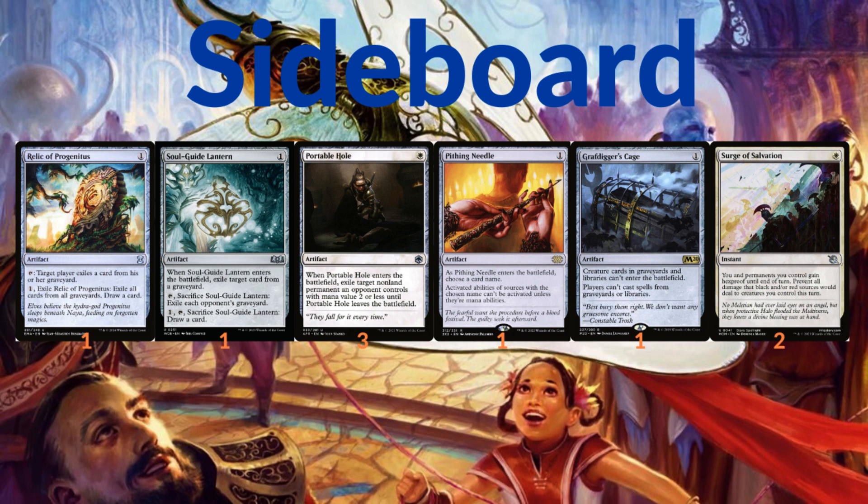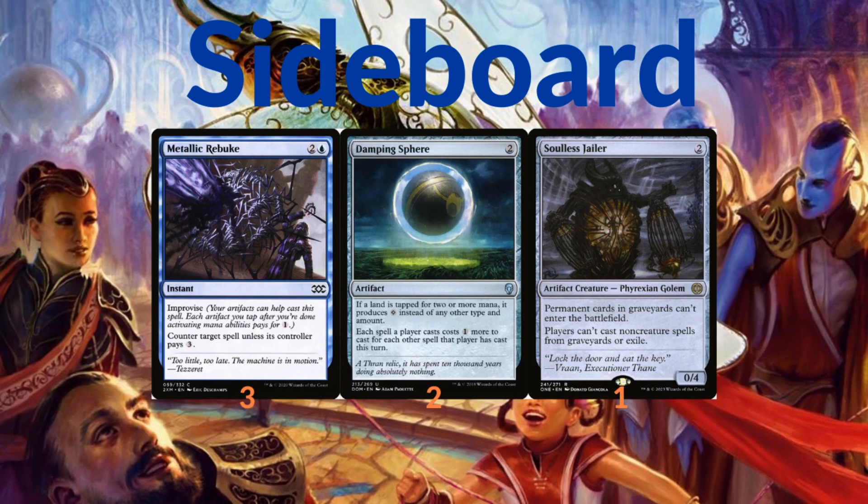Getting into the sideboard: we have one copy of Relic of Progenitus and one copy of Tormod's Crypt, three copies of Portable Hole which is also an artifact, one copy of Pithing Needle, one copy of Grafdigger's Cage, and two copies of Surge of Salvation. We're also running three copies of Metallic Rebuke — artifacts can be used to help cast it as a counterspell unless the controller pays three. We have Damping Sphere, which slows down storm and Tron, and one Soulless Jailer, which prevents permanent cards in graveyards from entering the battlefield and players can't cast non-creature spells from graveyard or exile.